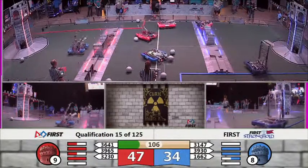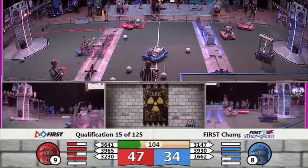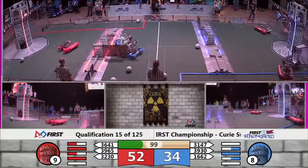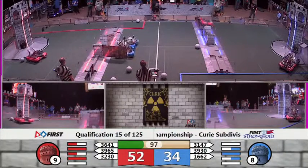For the blue alliance, Munster Horsepower just crosses through the Sallyport. They're going to do the first bit of damage on that defense, looking to completely damage it so that they can begin breaching the outer works for the blue alliance.